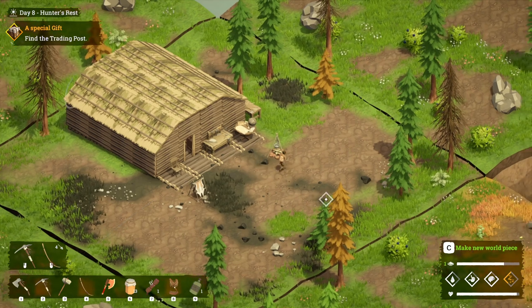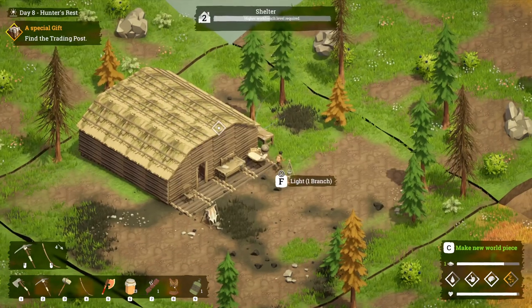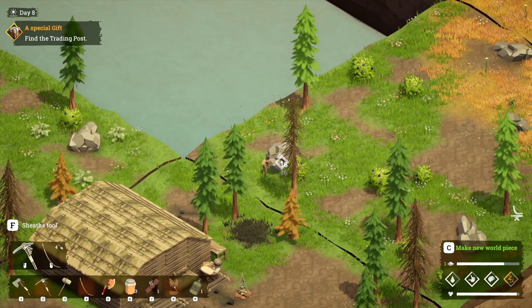Hello and welcome back. In this video we're going to be looking at the next step which is getting the trading post. In order to do this we need to get four flint. So we're just going to go ahead with our upgraded tools and hit these stones.